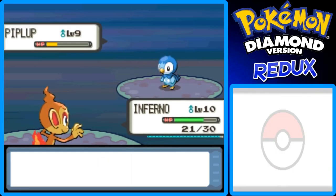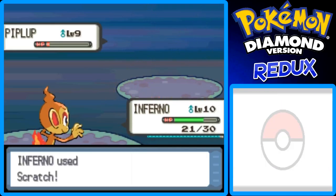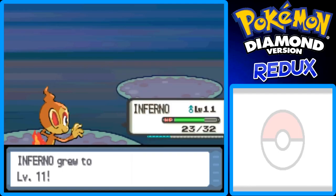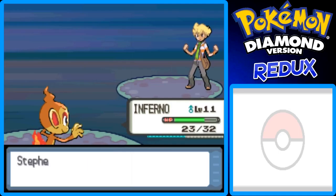This is the first time battling your rival in this game, so keep that in mind. Just Growl again — one more Scratch should do it. There we go. Inferno gained 126 experience points and grew to level 11, so good for him. We defeated Sam. 'What just happened? I lost?' Thanks for the 900 Poké Dollars, Sam — really appreciate it.